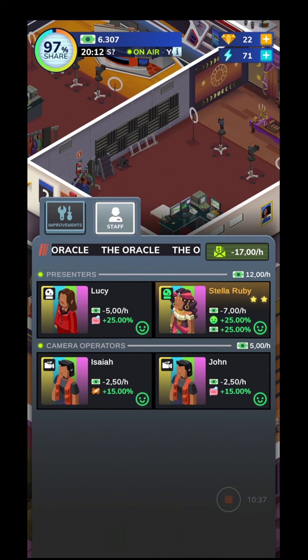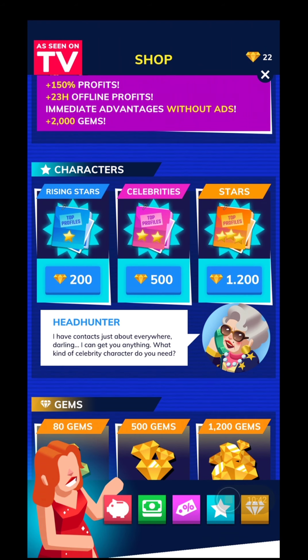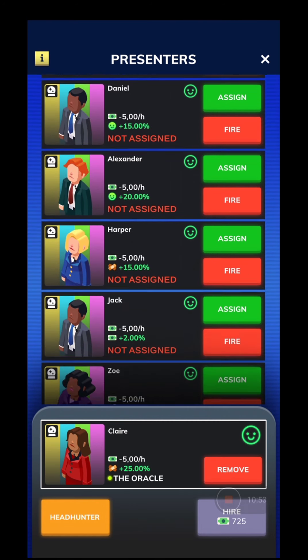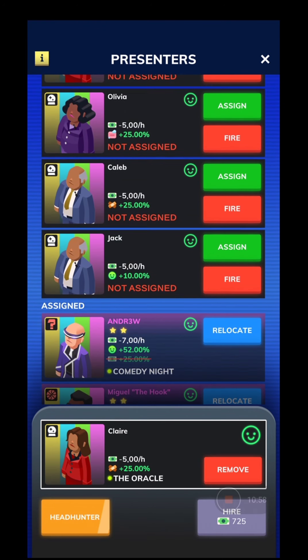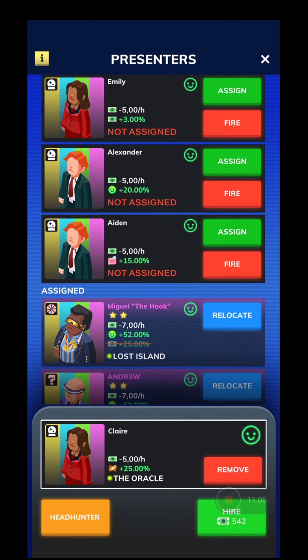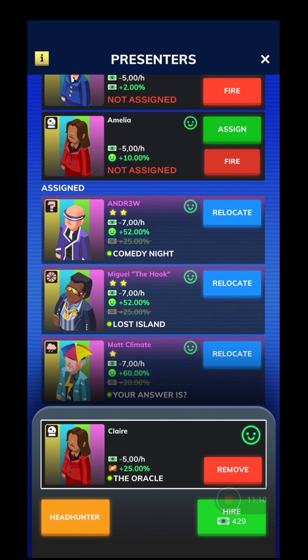Now let's search for camera operators - the others I'll put in the other station. You can use the hire option and go as high as you can, hoping to get a legendary character. I'll fire all the ones I don't need - that's how you search for better and better operators and actors in your TV show tycoon.